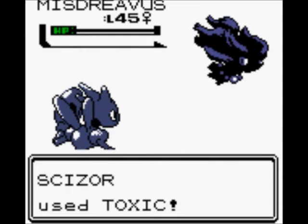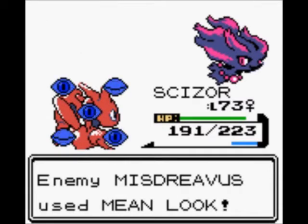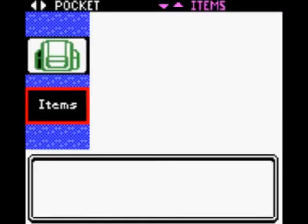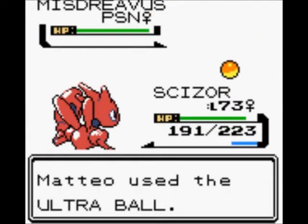Misdreavus is not affected by False Swipe, and it will be killed in one hit by everything else. So we are hitting it with Toxic so it will take slow poison damage until we can eventually catch it in an Ultra Ball. This is basically the last moveset change that we're going to make — teaching Scizor Toxic.